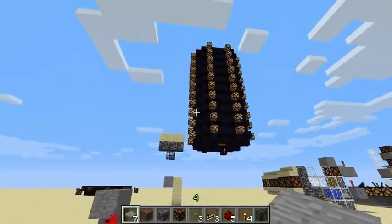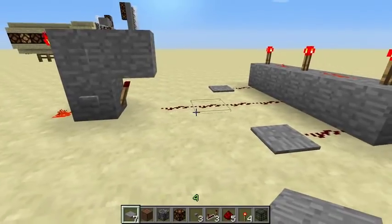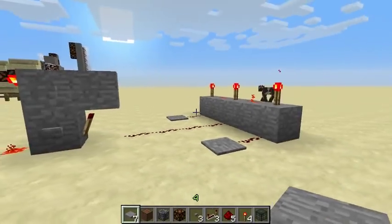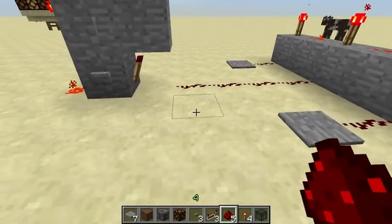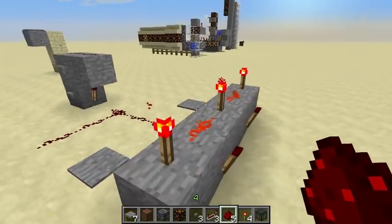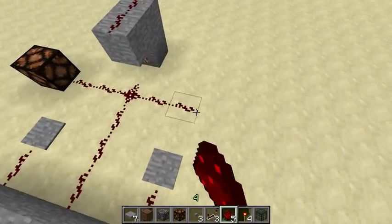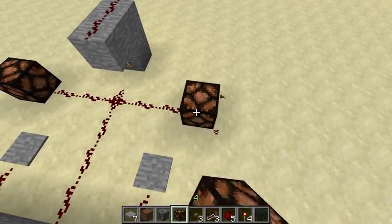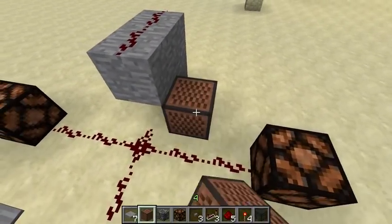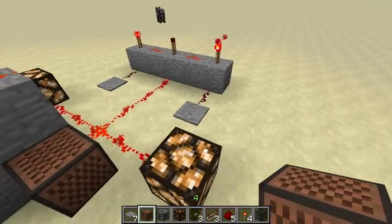When we get to sudden death, the RS NOR latch is going to trigger and we'll want it to turn on some lights and maybe trigger some note blocks when that happens, so that the players know we're in sudden death. They will of course be able to see the timer, but it would be good to have some lights and some note blocks next to these capture nodes too. I'm just going to put these here as a reminder so that when we do our actual arena build, I won't forget to include these somehow - note blocks and lights.